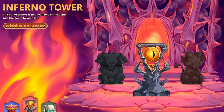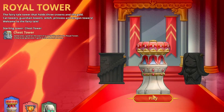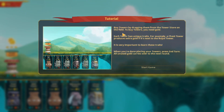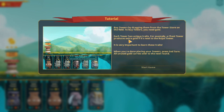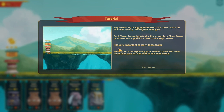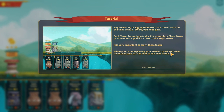Alright, so you've got three starter towers: Inferno, Necromancy, and Royal Tower. Buy towers by dragging them from the tower store onto the field. To buy towers you need gold. Each tower has unique traits - for example, a chest tower produces extra gold if it's next to a Royal Tower. It's very important to learn these traits. When you're done placing your tower, press end turn.